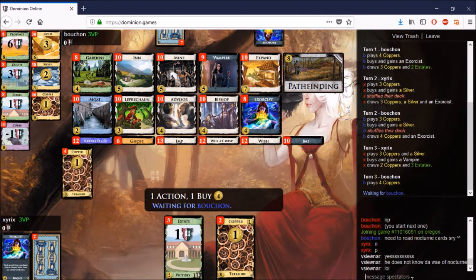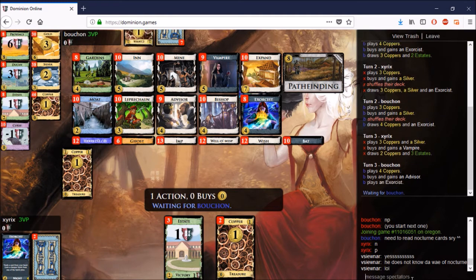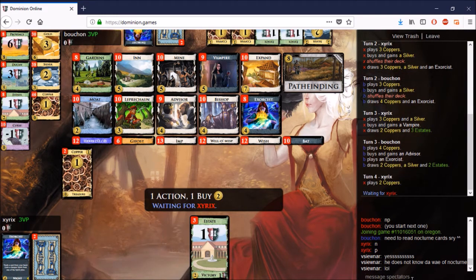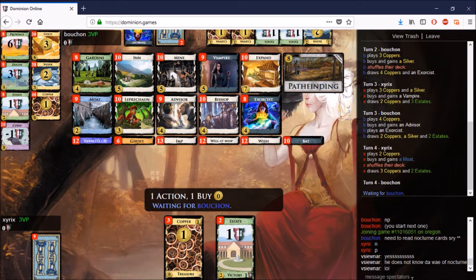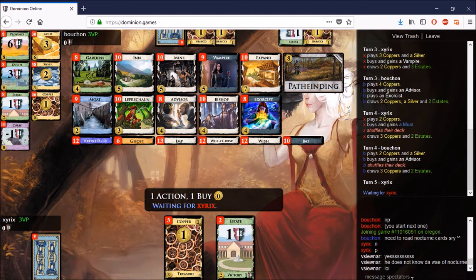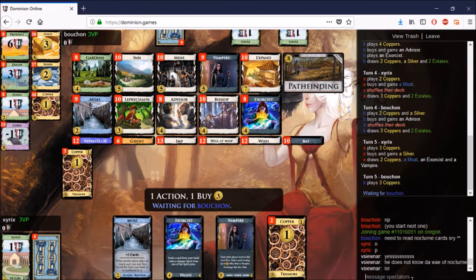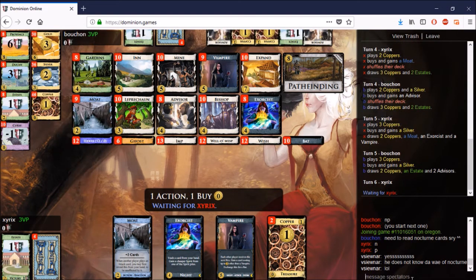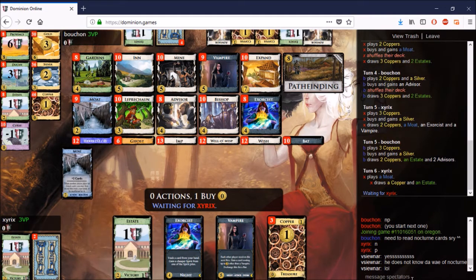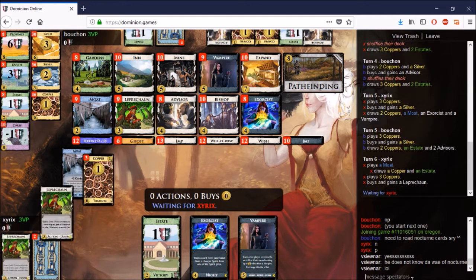Xyrix manages to find enough money for a Vampire on turn three. However, Bouchon — that is 'Butcher' in French — only comes up with double four on turns three and four, which is a bit unfortunate for him. This puts xyrix ahead in the game right now, being able to have that Vampire one shuffle earlier. It does come at the cost of a couple of Advisors, but that's okay — Advisors aren't expensive.